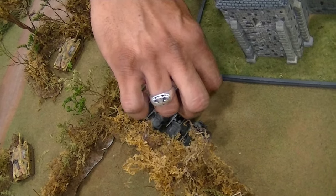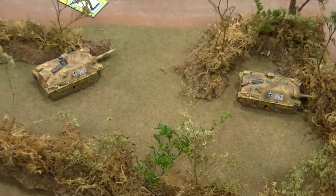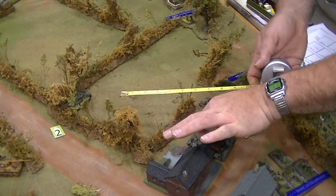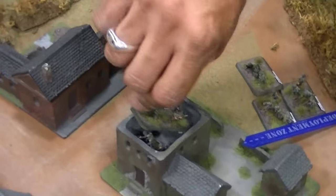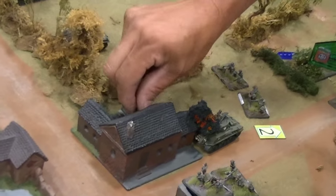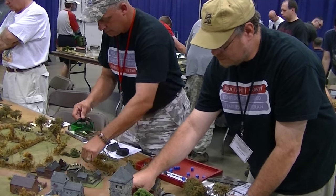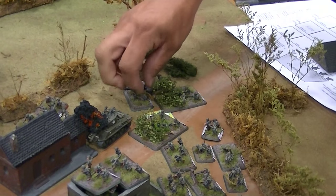The American scout vehicles remount and shift over towards their right. Some of their tanks on the right side shift over — they're going to have to get close and on the flank of those Panthers if they want to hope to penetrate their armor. The American infantry really stacks into that building — there must be one man on top of another. The infantry pushes up on their right side. In the center, the infantry and the anti-tank guns are setting up to defend.